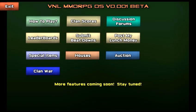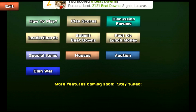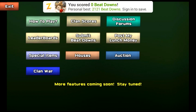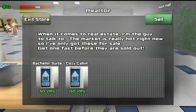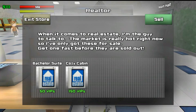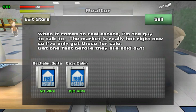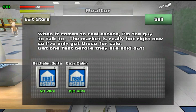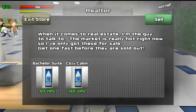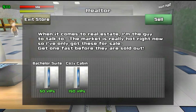Right here you have submit beatdowns — a little box will pop up, same idea as the leaderboards. Right here you have houses — this is where you can buy houses. You can buy a bachelor suite, which is like a high-rise apartment unit, for 50 VIPs. Or you can get a cozy cabin — it has more of a log cabin feel with a little yard, it's a lot bigger, and it's nice for getting together with friends or clan members.